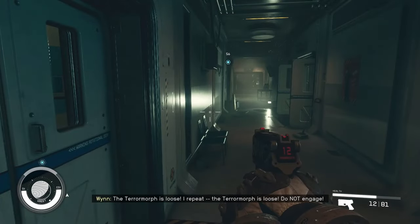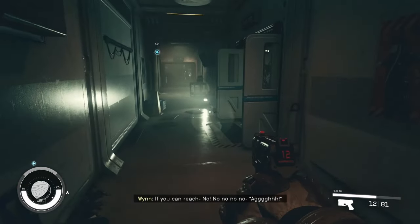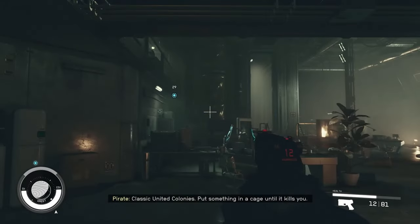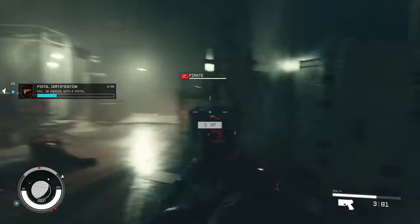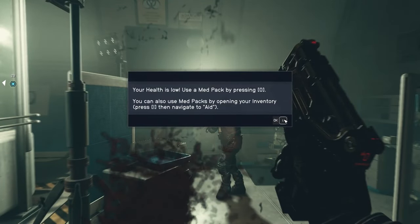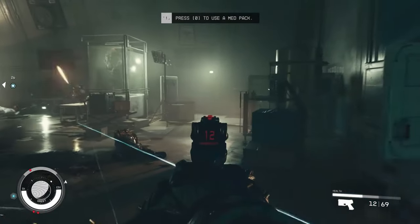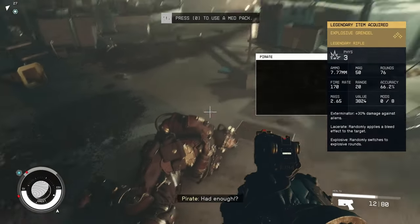Alert: 'The Terramorph is loose — that does not sound good.' Sounds like a deathclaw. That was the best — classic United Colony. Health is low, use a med pack by pressing zero. Zero's so far away — I'll have to rebind that.